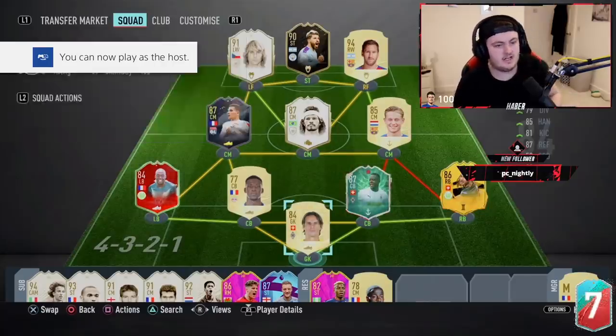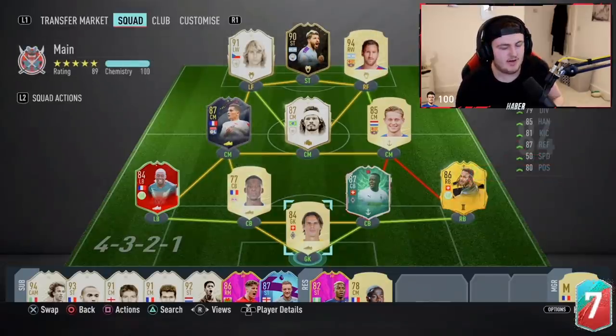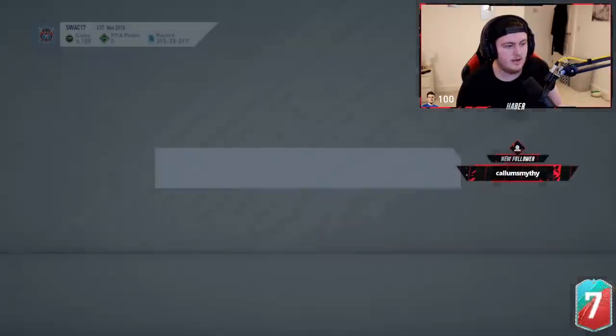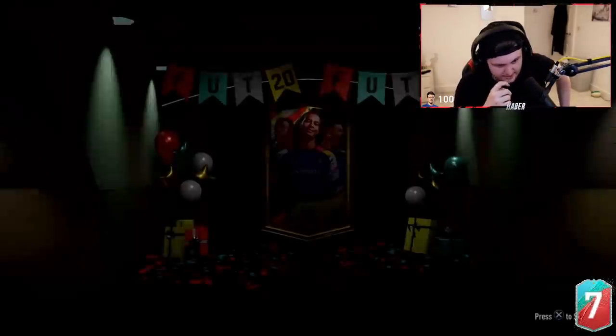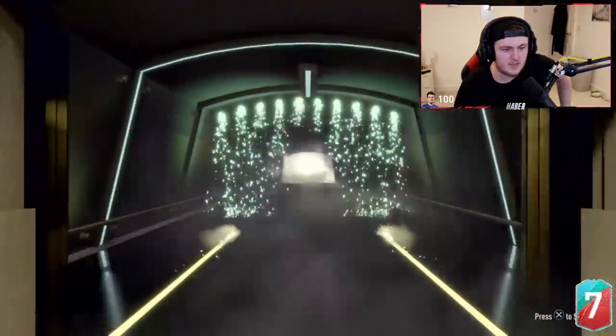Alright, now it's time for Elsie's pack. He's actually got a really nice team. Hopefully we can get a Shapeshifter Messi — that'd be pretty solid. Hopefully we'll just get something good really. I think an Alaba or something would be pretty good as well. Here we go. What are we going to get EA? Fingers crossed it's something good. Come on. There are actually a lot of players we haven't seen yet, and I'm surprised given we've opened nearly 50 of these.